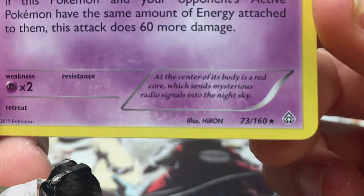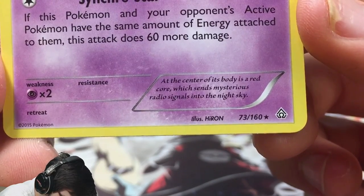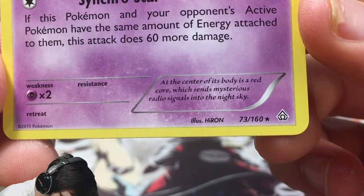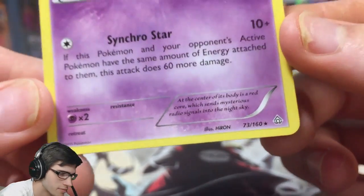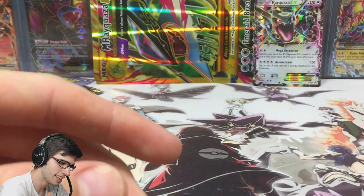We still haven't got anything from Primal Clash for a very long time, but that's okay. Starmie has 90 HP with Synchro Star. Let's have a read — at the center of its body is a red core which sends mysterious radio signals into the night sky. I did not know that!